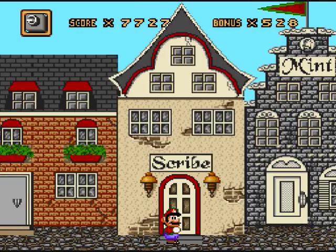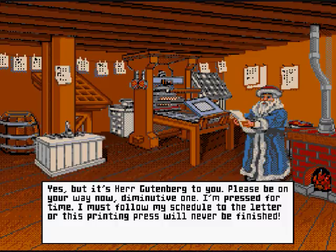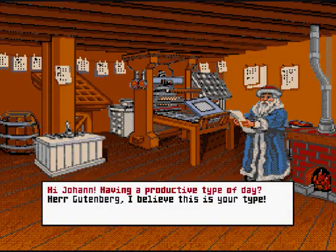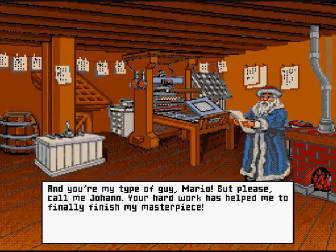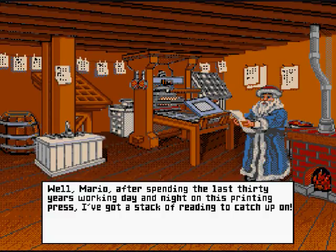Utenberg. Honestly, I'd rather read that. Hi, Johan. Having a productive type of day? 'Yes, but it's Herr Gutenberg to you. Please be on your way now, diminutive one. I'm pressed for time. I must follow my schedule to the letter or this printing press will never be finished.' Hey Gutenberg, I believe this is your type. 'And you're my type of guy, Mario. Please, call me Johan.' You said to call you Herr earlier like 30 seconds ago - make up your mind! 'Your hard work has helped me to finally finish my masterpiece.' What will you do next, Johan? 'It's HERR. Nevermind. Well Mario, after spending the last 30 years working day and night on this printing press, I'm going to do some reading to catch up on.'